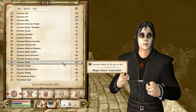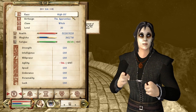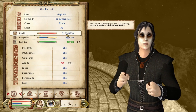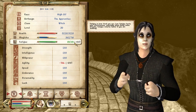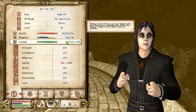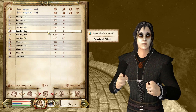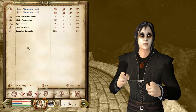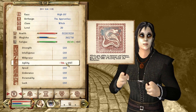Here are the stats: we are a High Elf Apprentice, class Witch, level 30. We have 3,220 health and 710 magicka. 151 fatigue — plus 150, so I guess we only have one but it's boosted. I think I need to use one of the other sets, which are placed somewhere in the very laggy castle. All of these stats are maxed out except for agility, which is minus 764.